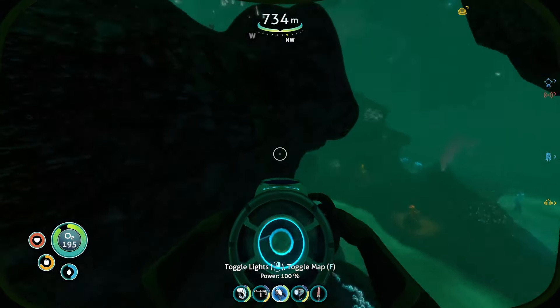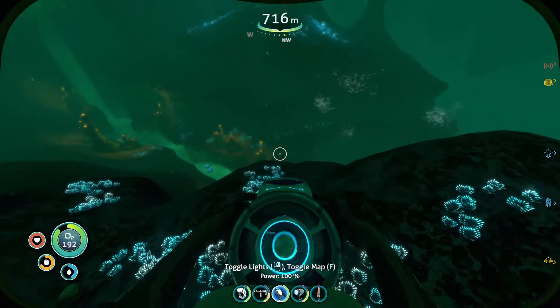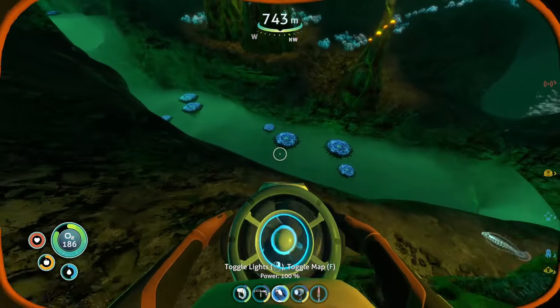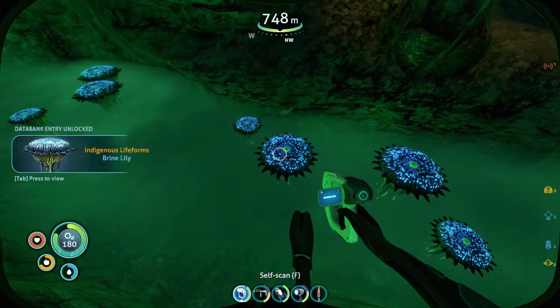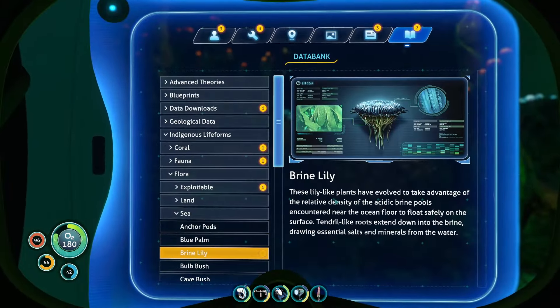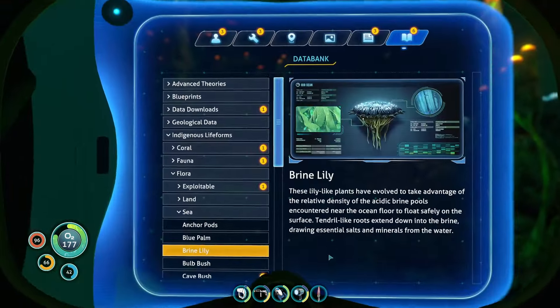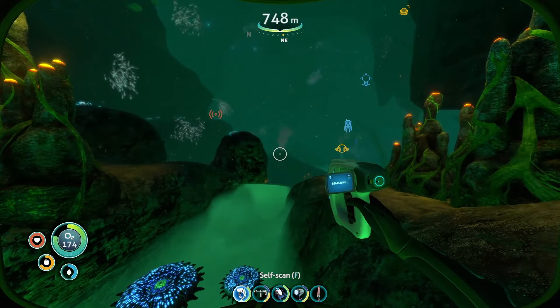Okay, we got Gel Sack. Quartz — anything else? Dude, what are those? What is that? Scan it — Brine Lily? That can't be good. Does it have a function? Doesn't look like it. Wait, no — it said something: 'Tendril-like roots extend down into the brine, drawing essential salts and minerals from the water.' Okay, that's all it said.